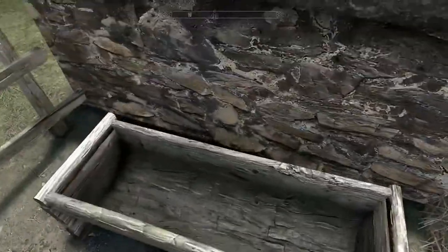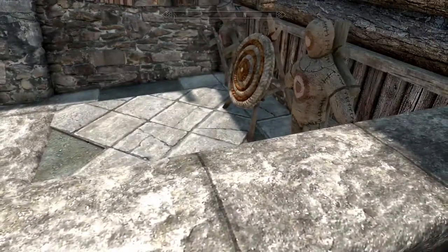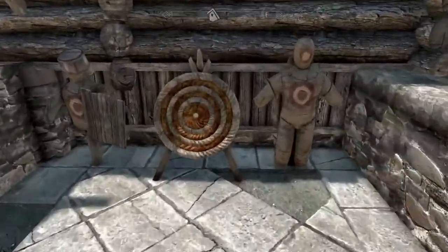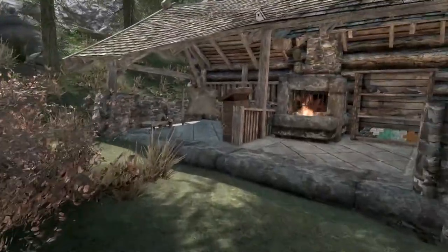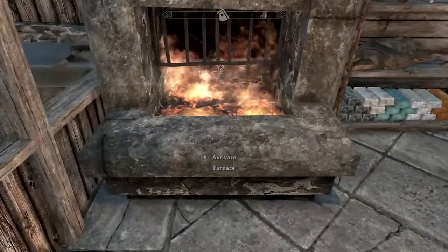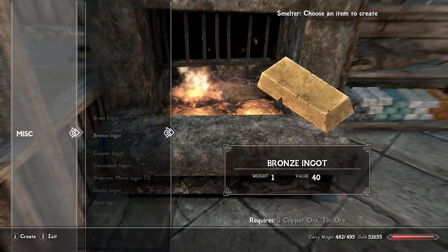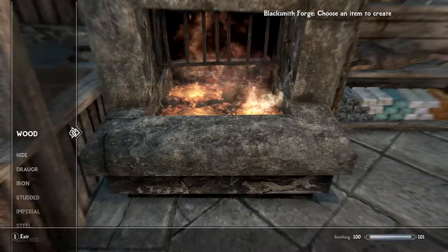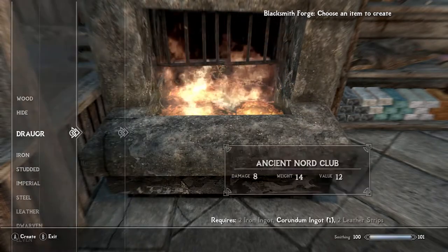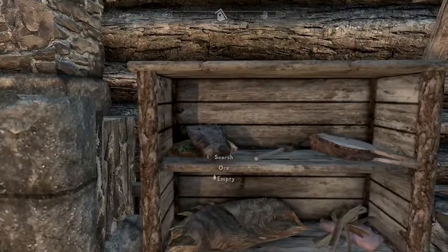There's a nice little spot for your horse, and then a nice little archery range. What's this? Activate furnace. What would you like to use? Oh, very cool - the smelter. It's kind of a two-in-one thing. So the smelter and the forge are all the same thing. Very nice.